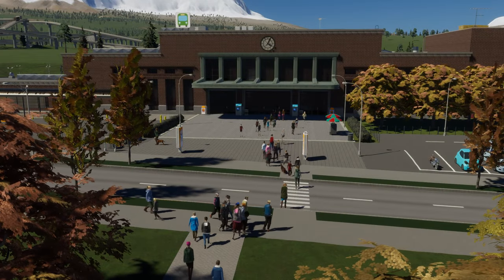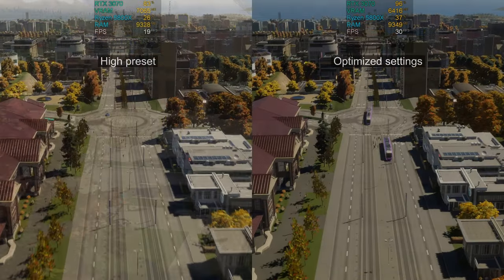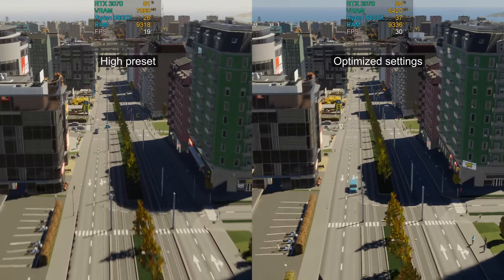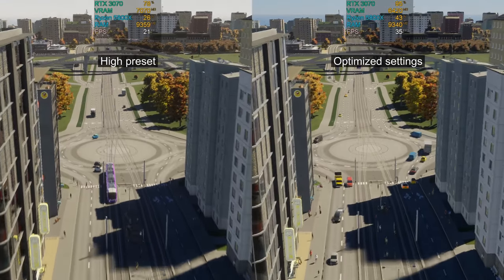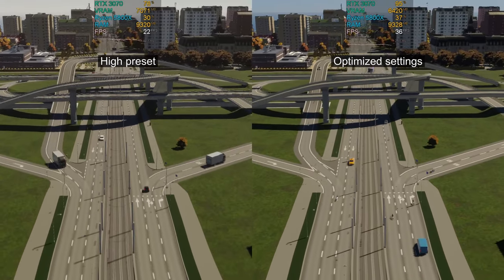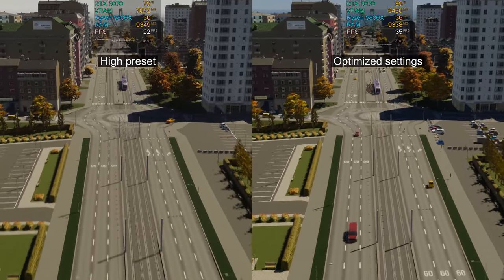Today I am going to show you how to get more FPS in Cities Skylines 2 with optimized graphics settings. The difference between high preset and optimized settings can be even 15 FPS. We can achieve this by sacrificing some unoptimized graphics settings while maintaining most of the visual quality. I will show you exactly what to do later in the video.